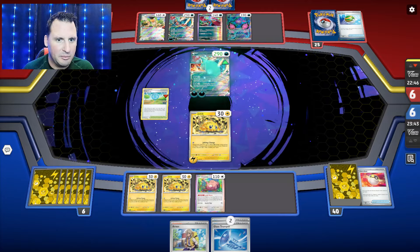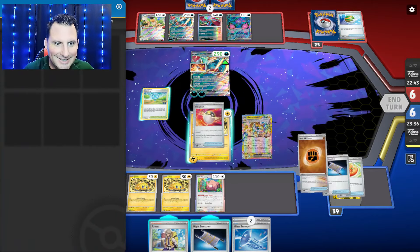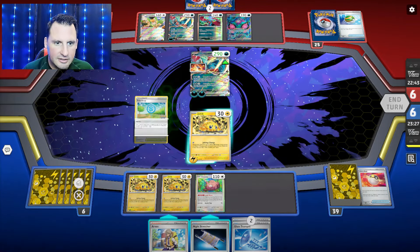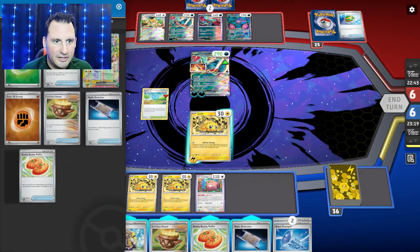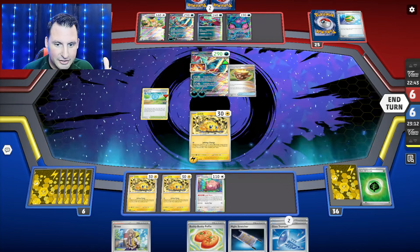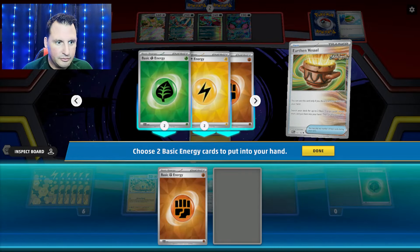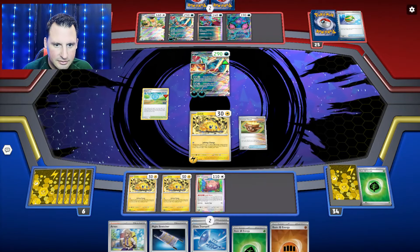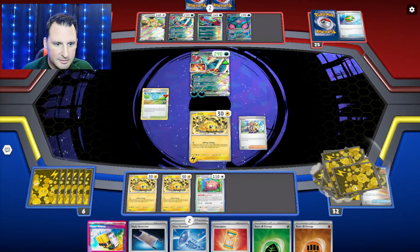Subjugating Chains — give me the one-prizer? No. Night Stretcher actually gets me the Galvantula. Let's Pokey Stop first and see what happens. Did we get two different energies? We did. I got this — I just got to do it in the right order. We've got the two different energies. I can get these two. Let's Arvin for our Aroma and Power Glass. Aroma for Galvantula, Galvantula, and Blissey.